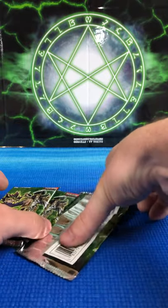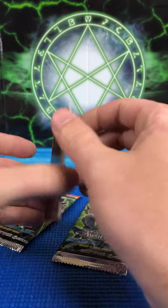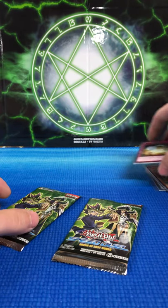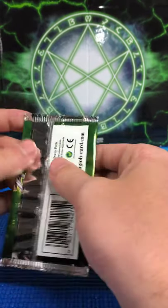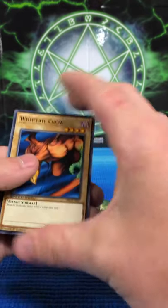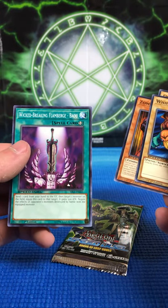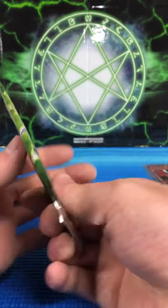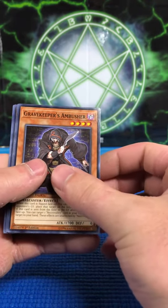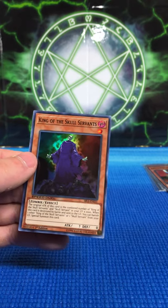We're down to the final three. I think there might be a foil in this pack, so I'll set it to the side and check it last. Whiptail Crow, Queen's Knight, Zombie Tiger, and Wicked Breaking Flamberge — Bow. Wow. Then Gravekeeper's Ambusher, Queen's Knight, and Mystic Horseman. And yes — King of the Skull Servants! That's the first time I pulled this one.